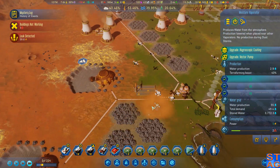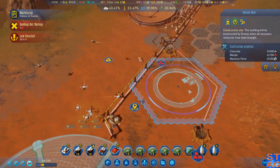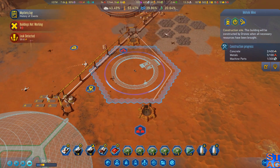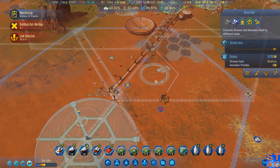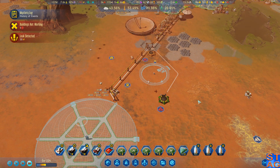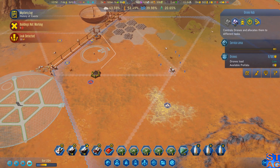Holy crap — look at these shuttles go. This one's going to take the extra steps we need. Machine parts are being delivered on site. I'm actually going to unload those extra dudes. Let's get this dome operational — I think that's going to be the next play.